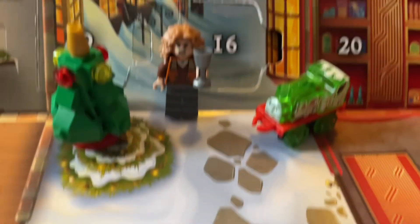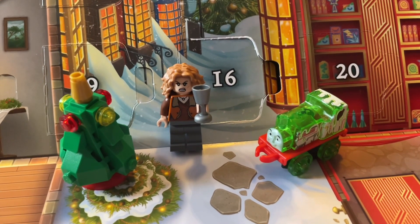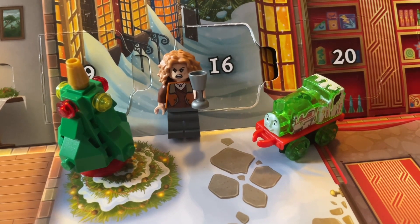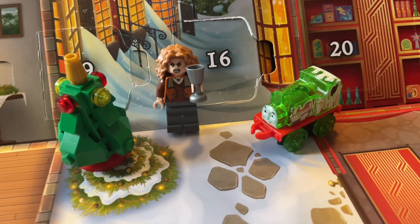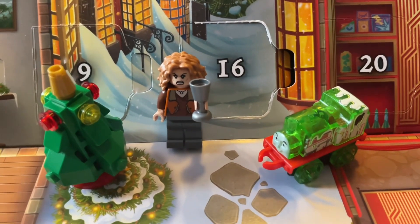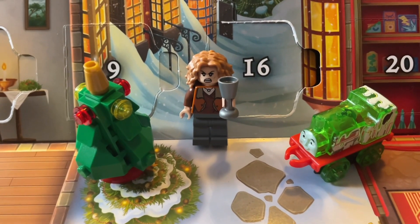Thomas Minis is already getting one point — they're on 38. LEGO Harry Potter, you can get two points for that tree, so you go on 33. And Harry Potter, you get three points for that minifigure — that's 29, 30, 31. So the scores on the doors now are: Thomas Minis on 38, LEGO City on 33, and LEGO Harry Potter on 31. I'll see you guys tomorrow for day 18 — take care and bye bye.